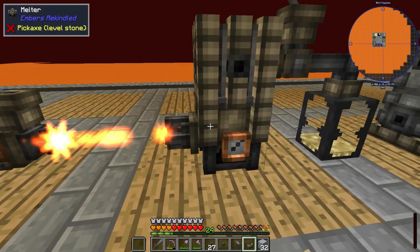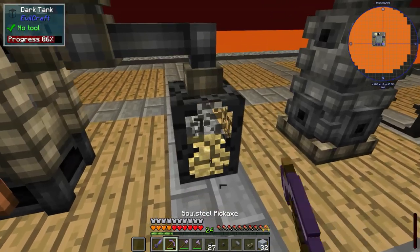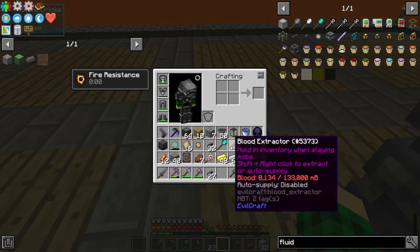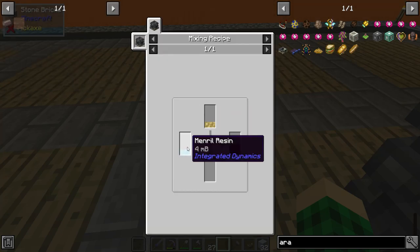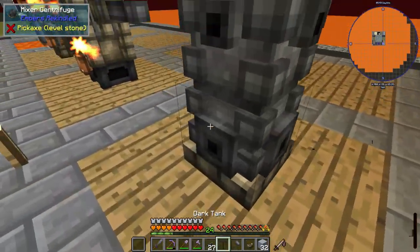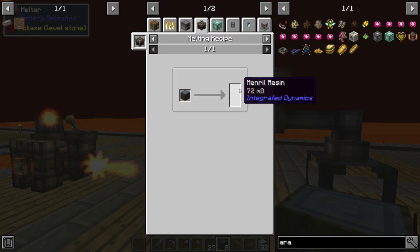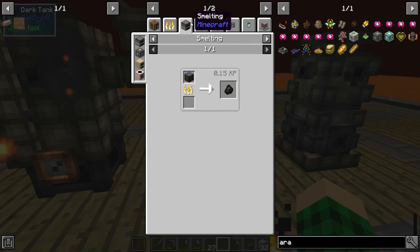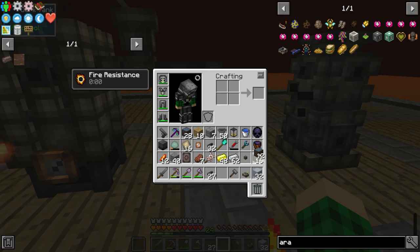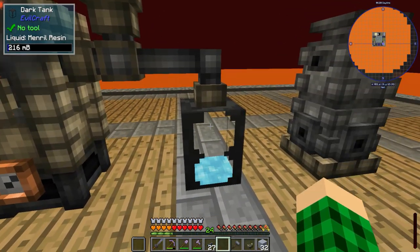This melter melted 16 gold into liquid molten gold. We can grab that tank, and then we need to melt an even amount. Archaum requires four millibuckets of molten gold and four millibuckets of mineral resin. So I have to set up another dark tank. One gold makes 144 millibuckets of liquid, and one mineral wood makes 72 millibuckets of mineral resin, so we need twice as much mineral wood as gold. Eight mineral wood and another eight should make about 2.3 buckets worth, and then we can use this mixer centrifuge — we can also extract embers from here.